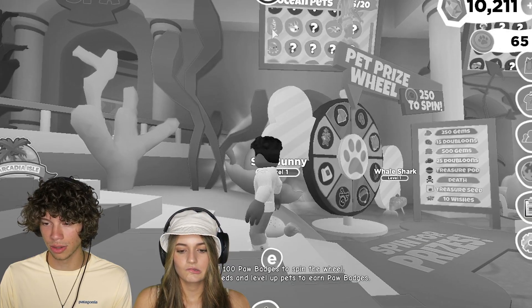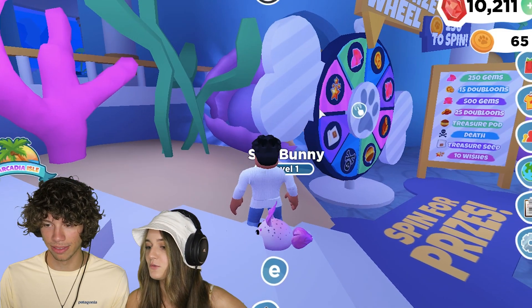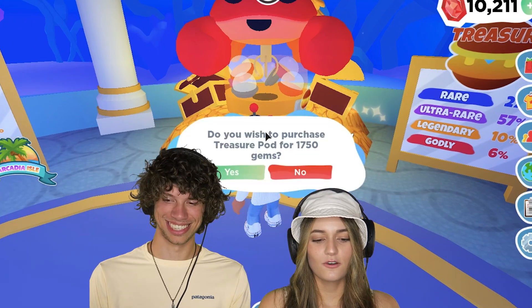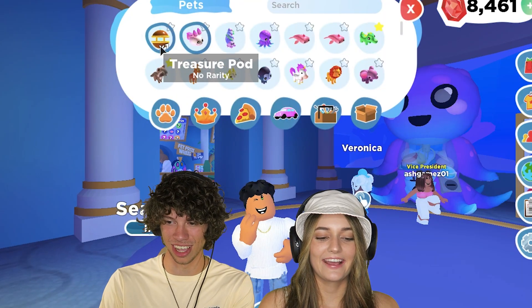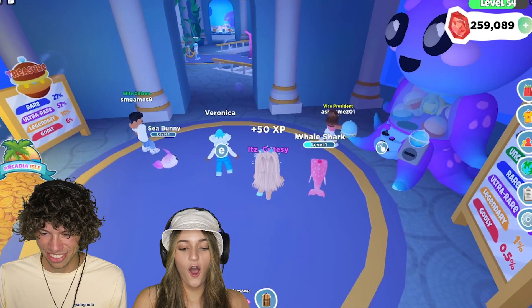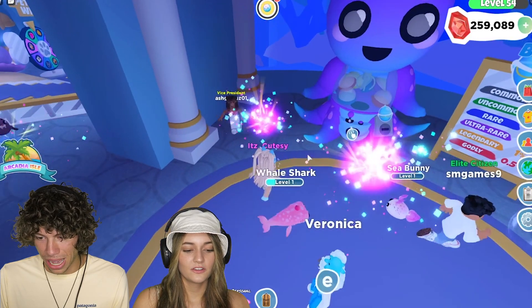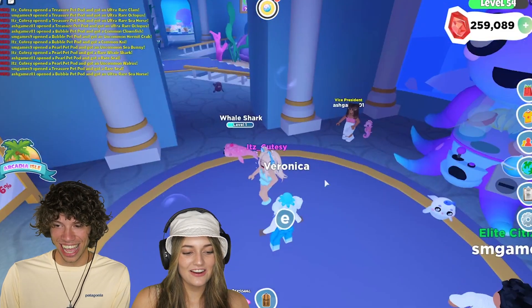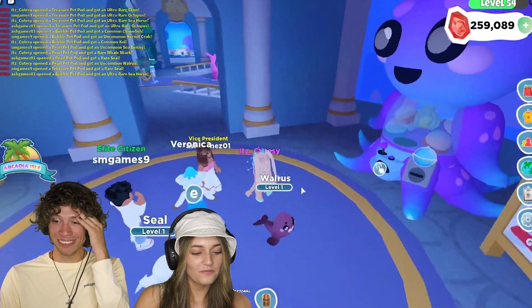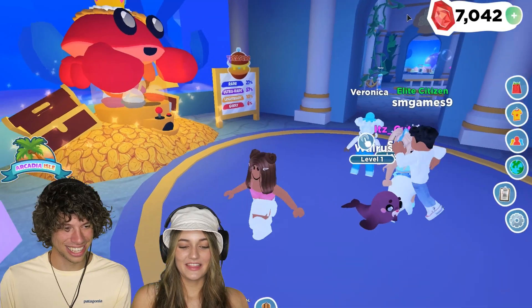Oh, that's cool, I did not know that. Yeah, I have six. I'm going to buy a treasure one. I'm going to buy a bubble one. Let's all mix it up. Mine keeps going in circles — I have no idea what it's doing. I got a first walrus! That's a new one. The seal and the walrus look so cute. That was a good round — we got a little bit of everything.